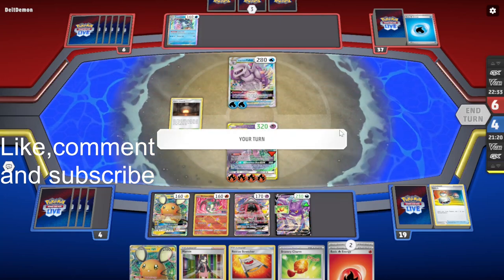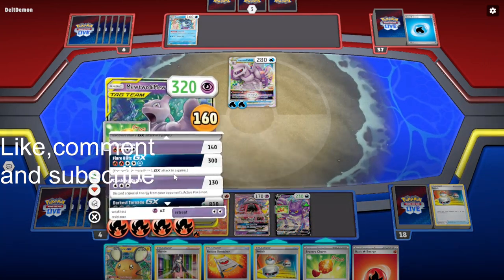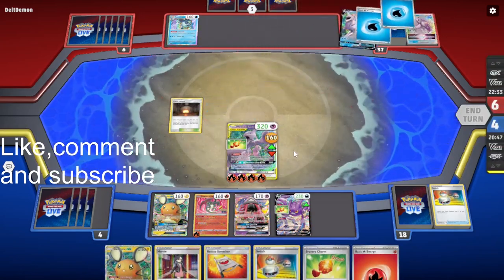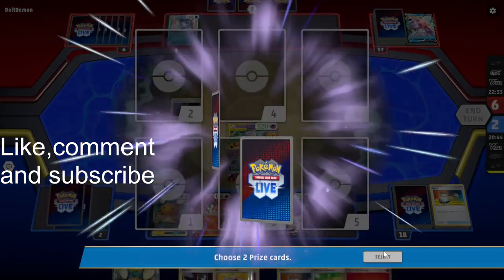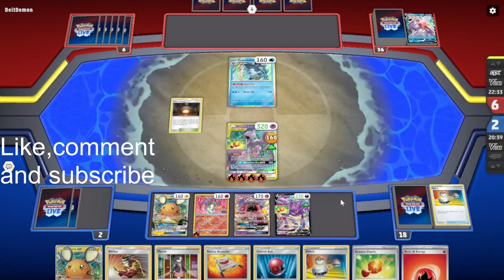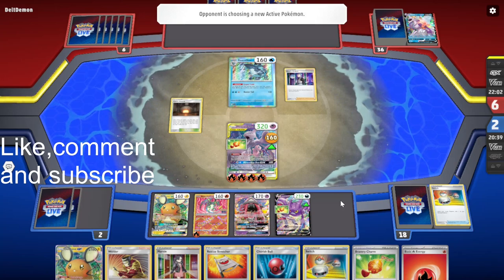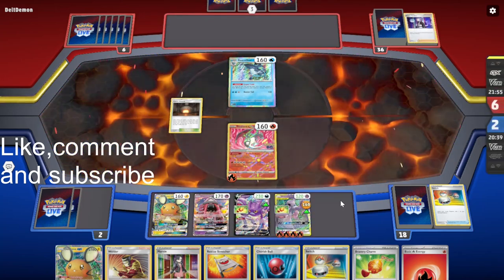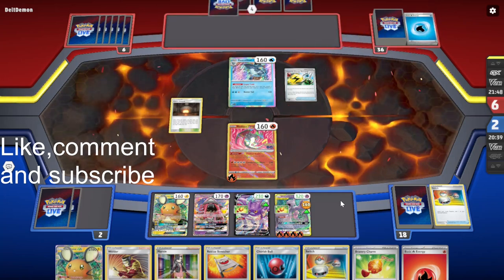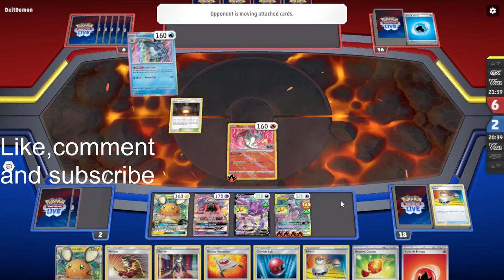This is going to hit into us with Sub-Space Swell. We can attach an energy here to use it as an attacker potentially. We can actually use Darkest Tornado GX for 810 damage — or just do that for the memes. We get a Welder and Cherish Ball, so that will allow us to get another Pokemon set up next turn. We could just win right here if they don't get another basic Pokemon. Boss isn't going to work because we just have Switch in hand. They can get a knockout on the Charizard but then we just win the game — they should really just concede at this point.